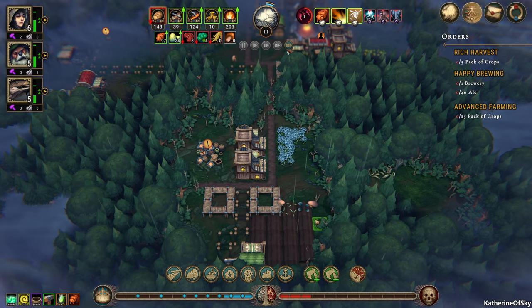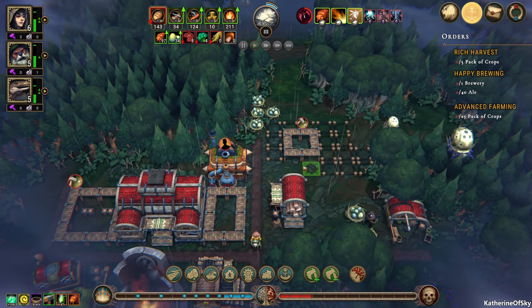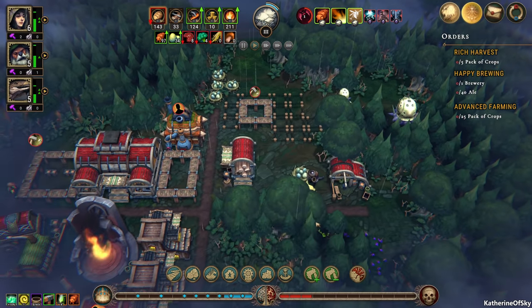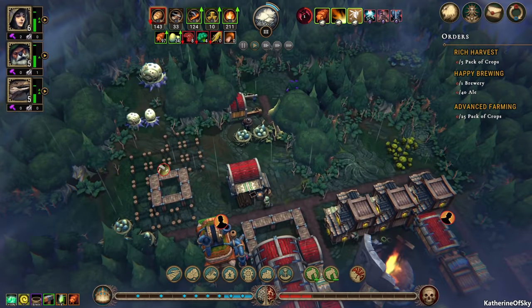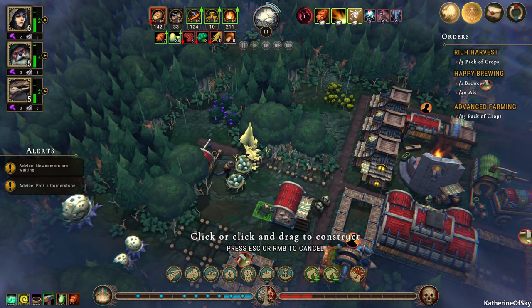We definitely need to get some hammers here — hopefully we can get the trader to bring us some. Because this is rough. Really rough. Need to definitely get some crops going on here — that is super, super important. Let's go ahead and put this on high priority. There's stuff in the way. Hooray. Let's take this that way.